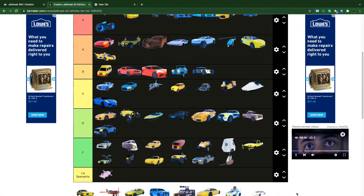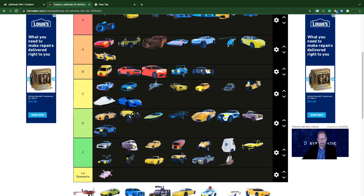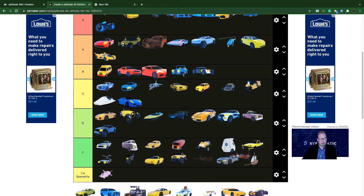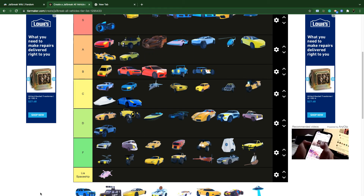The Sloop is the worst vehicle in Jailbreak — do not buy it. The Mustang is C tier — not the worst, not the best. The Stunt Plane is bad — worst flying vehicle in Roblox Jailbreak, don't even bother.